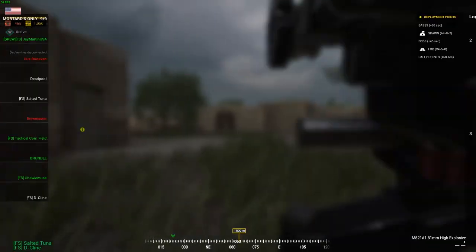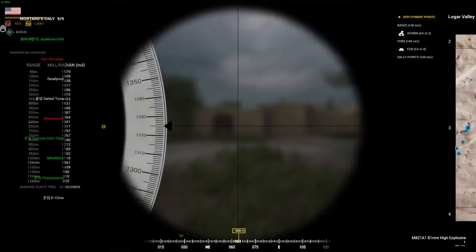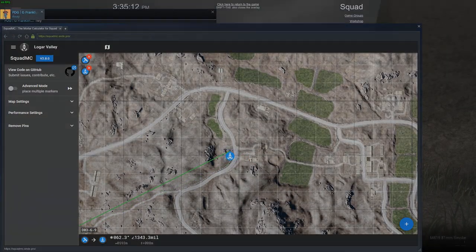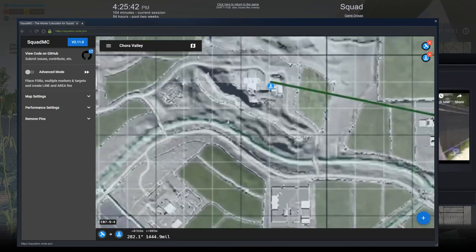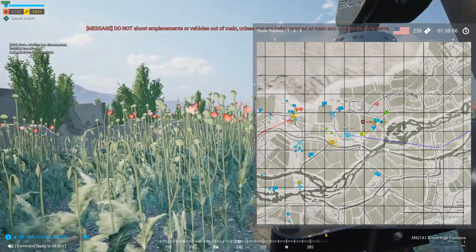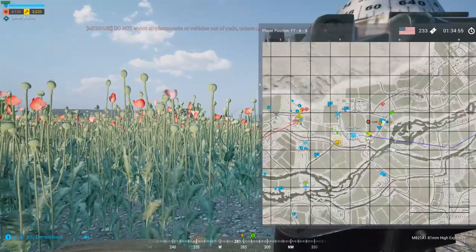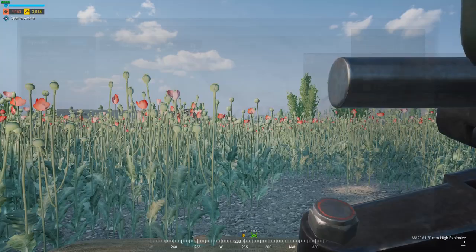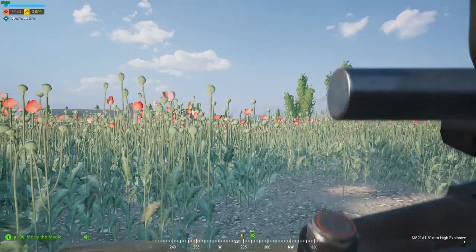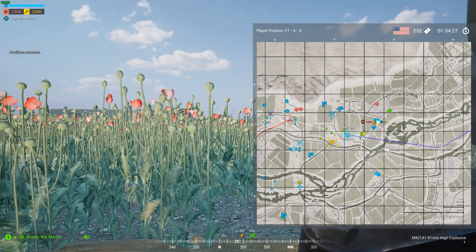If you're not in a mortar squad but just one guy on a mortar, you really want to think about how much ammo you have, where the enemies are, and where your friendlies are. If you take these things into account instead of spamming the mortar, you'll be effective. However, with a squad that has fire teams, logistics, and other things like that, you will do way better. So I'm going to leave this video on that note, and in the next video I'm going to be going over how to run mortar squads — hope to see you guys in that one.